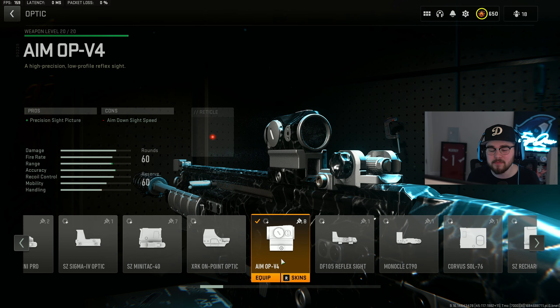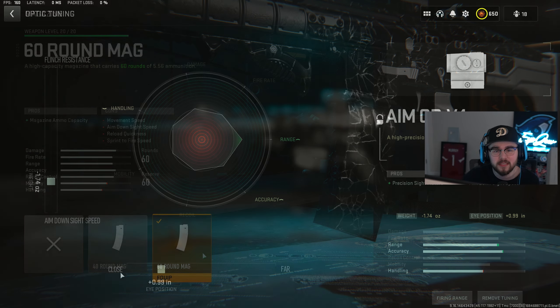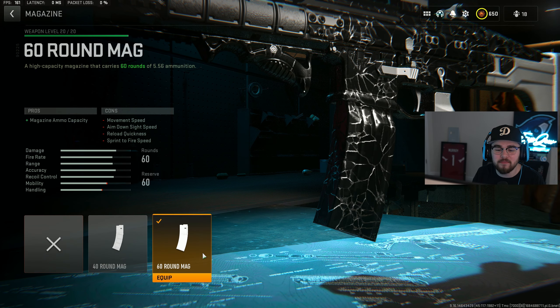The optics are 100% personal preference — run whatever you feel most comfortable with. But for me, I absolutely love running the Aim OP V4. For the tuning on the optic, I did negative 1.74 for ADS speed and plus 0.99 for close range.